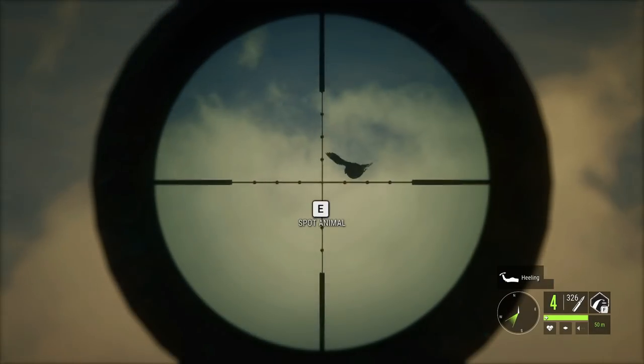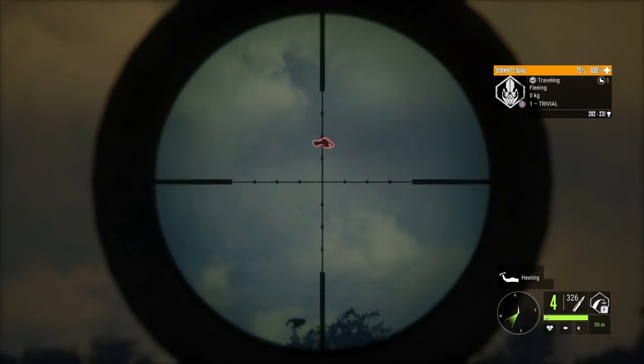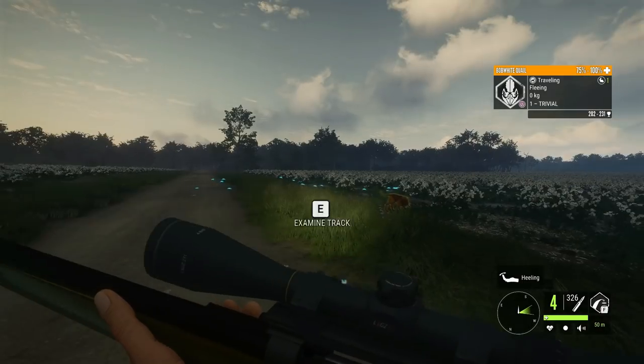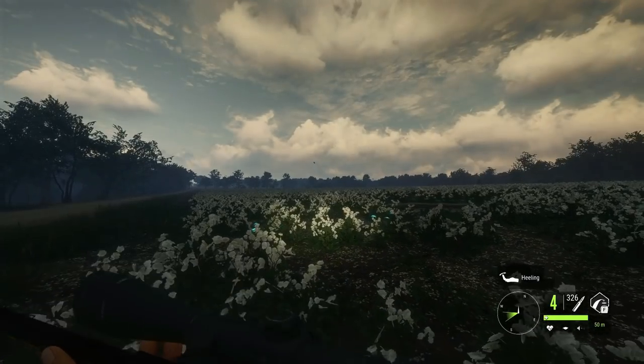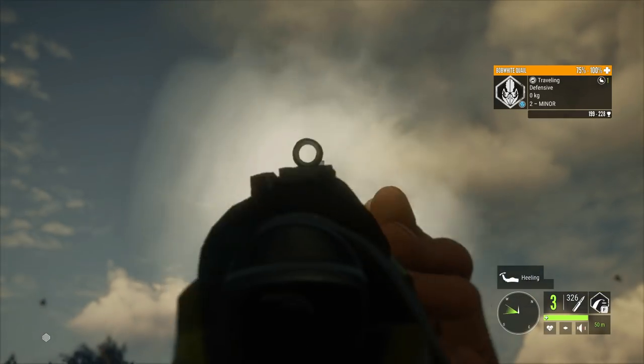Yeah, it definitely looks like zeroing to the correct distance helps with getting them down. I don't know why, but they landed really quickly. I'm guessing they are going to fly back up almost immediately.